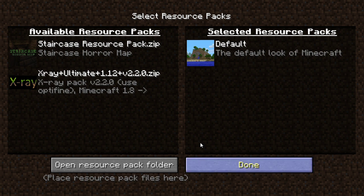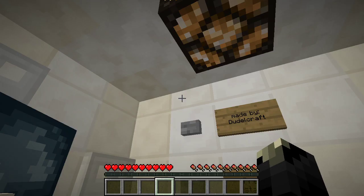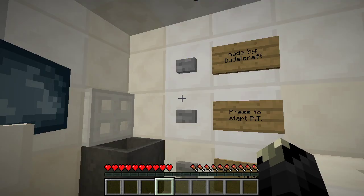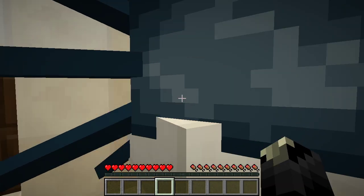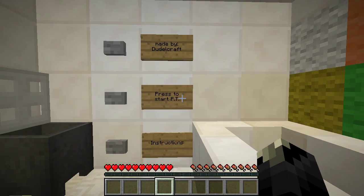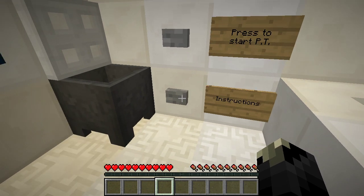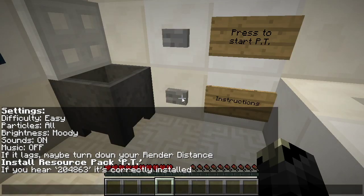Take this off - I don't know if it has a resource pack. I get the feeling it might. Oh, I can see lights. I can't open anything. Yeah, it really feels like it should have a resource pack. Made by Doodle Craft. Press to start PT. Instructions: settings easy, particles all, brightness moody, sounds on, music on. Turn down your render distance, install resource pack.